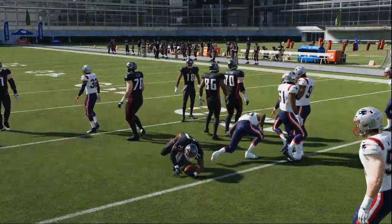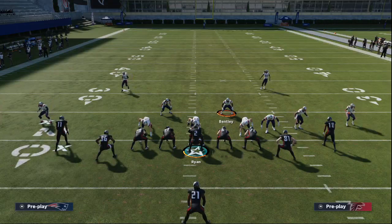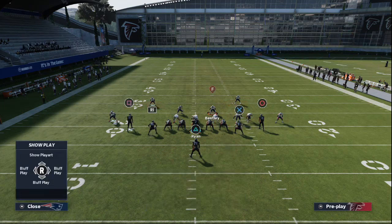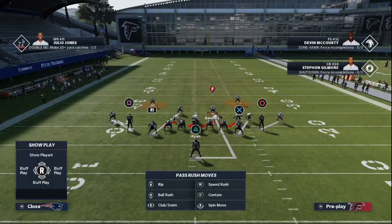Let me give you that setup one more time. All we're going to do is man align and show blitz so that the safeties come into the box — as you see here, they're going to come up into the box. I like to shade coverage outside and over top for the pass coverage. If they are running inside, go ahead and pinch your linemen in.